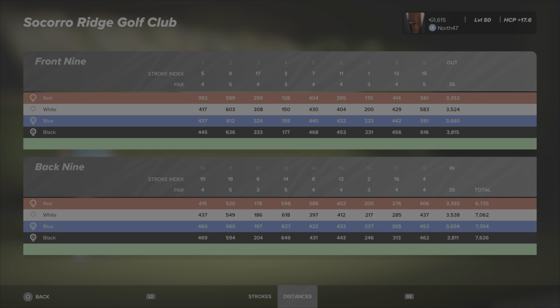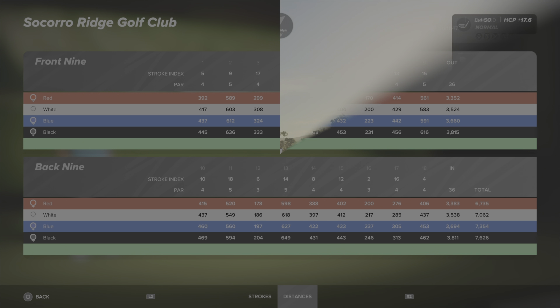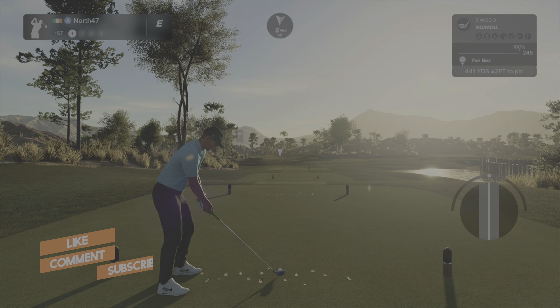For the par fours, two look potentially drivable: hole three at 333 yards and hole 17 at 313 yards. It depends on elevation and how the hole is routed — there could be trees in the way making it unwise — but we'll see once we get down on the first tee. Let's jump right down there now.